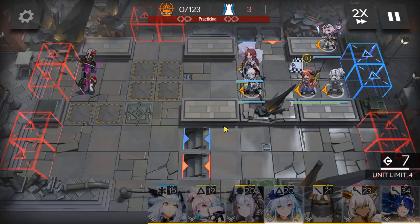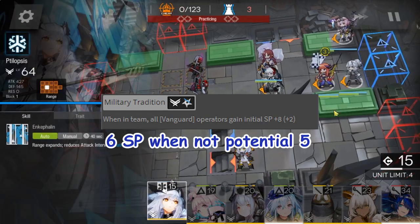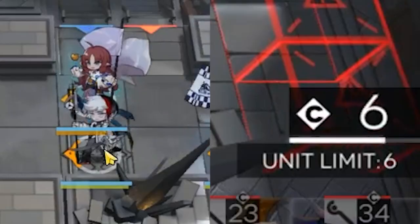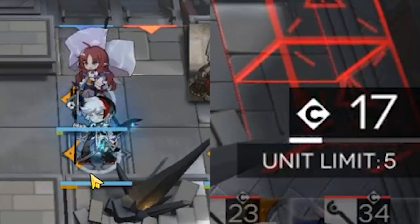The reason she's needed specifically is because of her second talent, which jumpstarts all vanguards by giving them an additional 6 SP when deployed, including herself. The reason standard bearers are needed is their ability to print out more DP in a short amount of time compared to other vanguards.